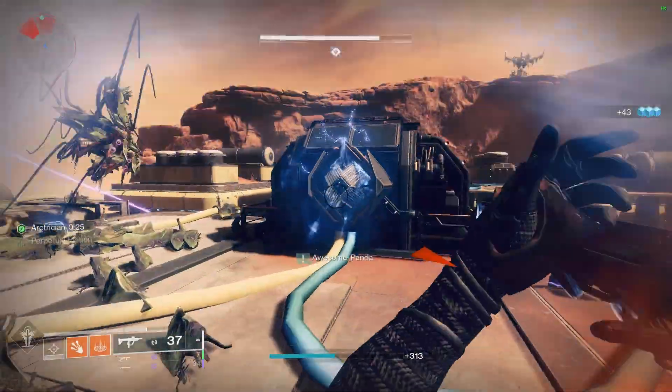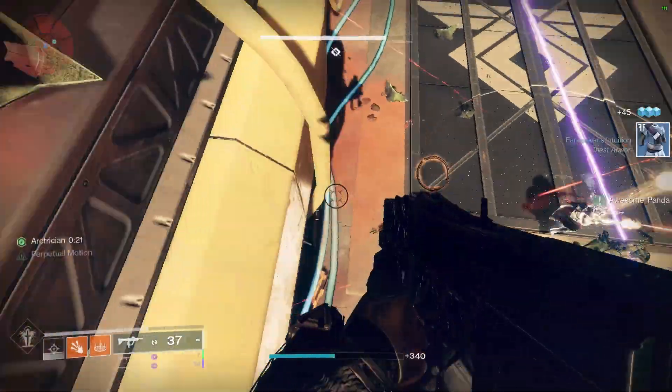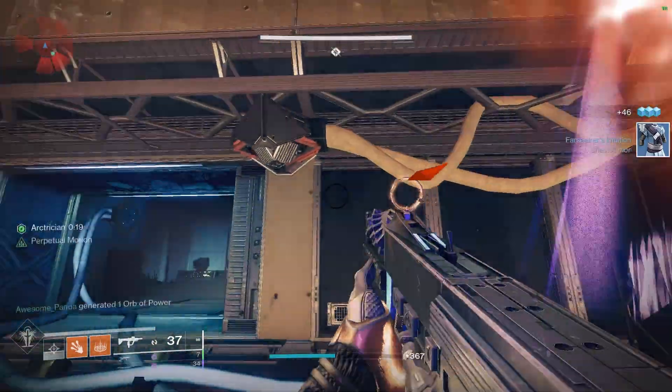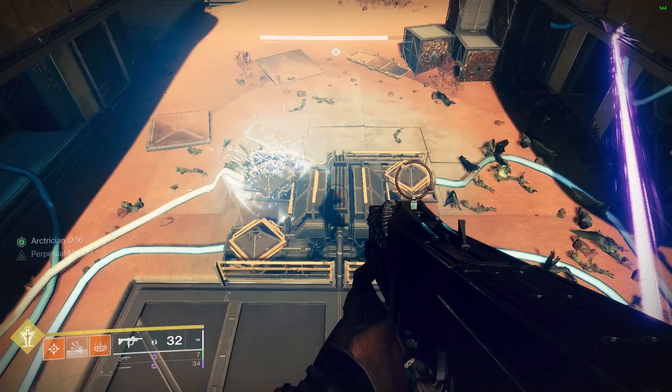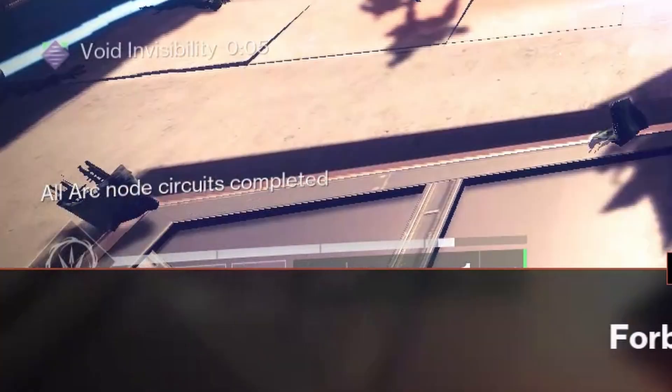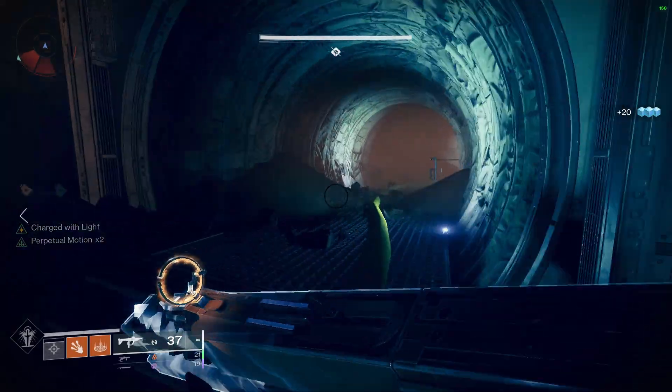Begin from the starter box, follow the yellow cable to the next box, shooting them as you go along. Continue following the yellow cable to the next box and keep doing this over and over. Refresh your arc power buff as needed from the minotaurs. Complete all four and you're done. Heads up — there's a starter box on the left side of the map hidden at the end of a tunnel.